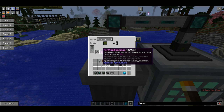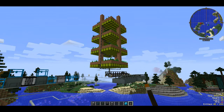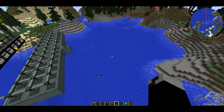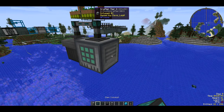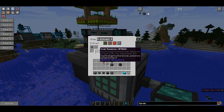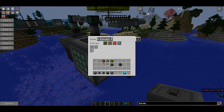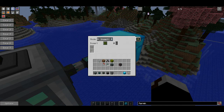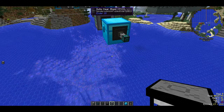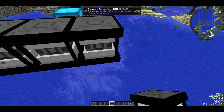Fertilized essence can be obtained when farming - the crops will occasionally drop it. Set that to always active. Put another item filter so only coal essence can enter, set to extract always active, and put it into a chest. For this video I'm using a diamond chest. Set that to insert, then place another one set to always active with round robin mode enabled, so it will distribute items evenly. Now place down your generators - I'm placing down five - and item conduits leading into them.